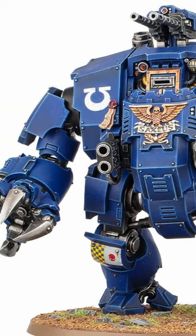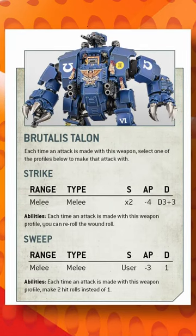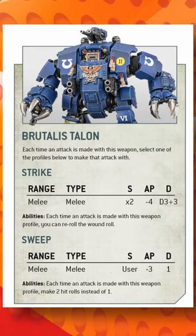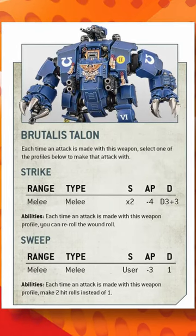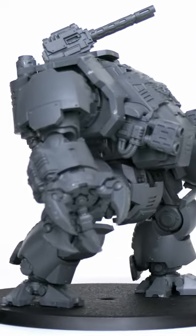The Brutalis Talon has two different attack profiles. You have the standard Strike — a Strength 14 hit with AP minus 4 and D3 plus 3 damage per attack. The Strike also has the option to re-roll the wound roll if for some reason you fail with that Strength 14.